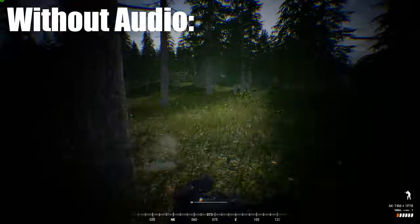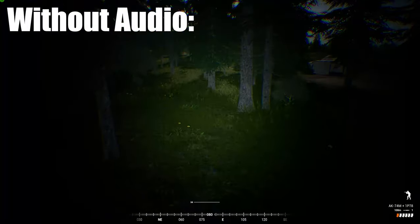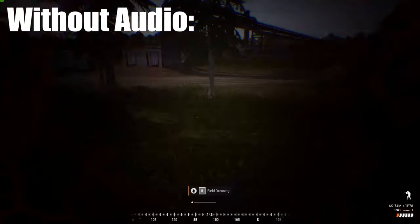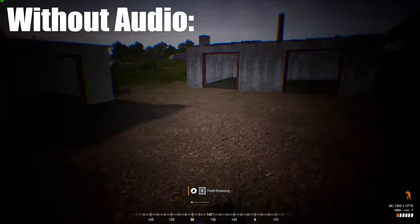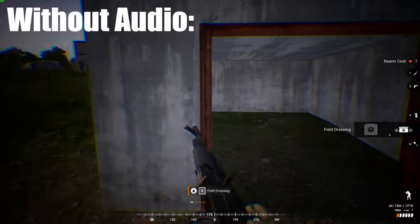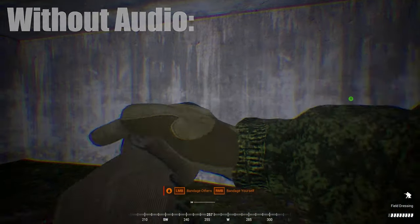The first we have is an enemy firing from a distance of about 100 meters. A great tool for quickly triangulating a shooter is to move your mouse back and forth. This will move your player's head in-game and thus shift the audio from ear to ear, allowing you to hone in on where the shots are coming from, and will also help you dodge some of the incoming rounds.